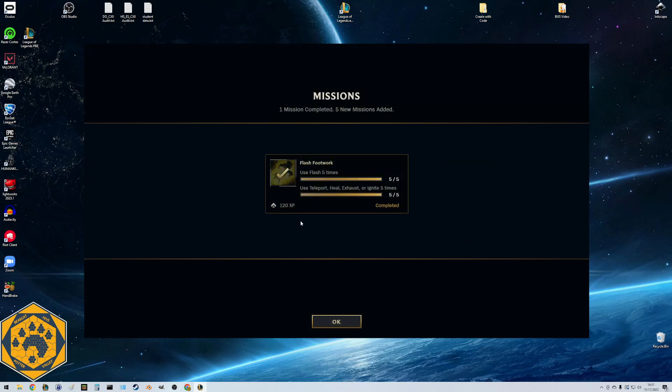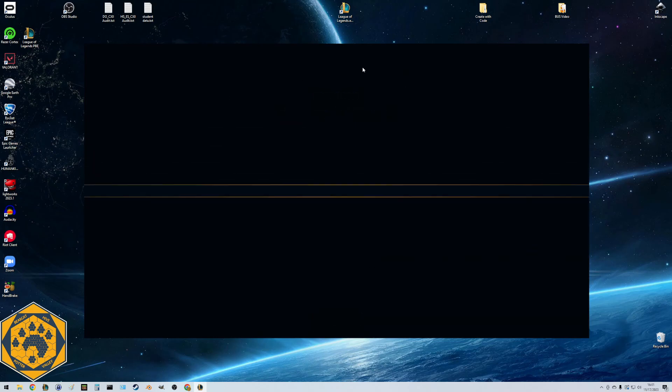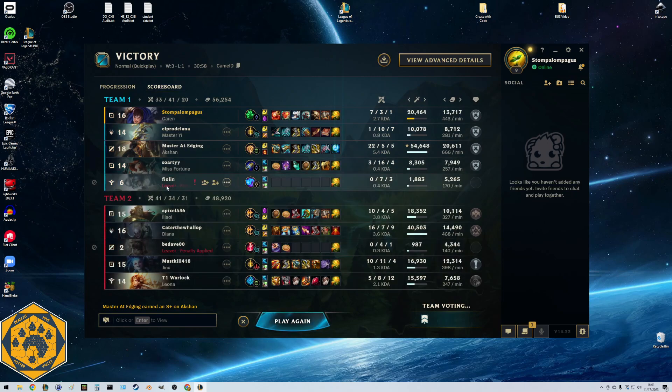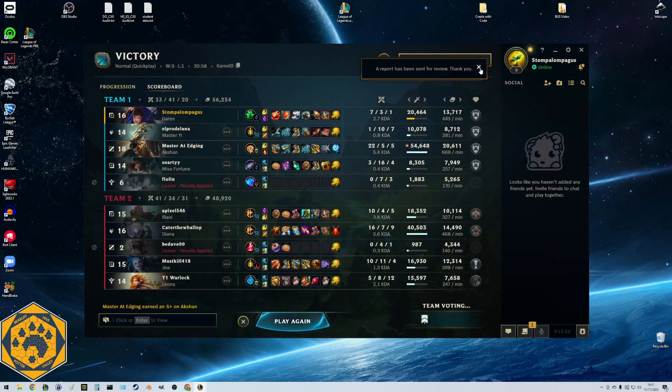We got an A this time - I was slacking. We upgraded a bunch of tokens. Our Sona never even bought any items - Jesus. Their Annie was also not present. Something wrong with the programming on those bots. I'm actually going to report them for cheating because they seemed a lot like bots based on their behavior. Hopefully it flags those accounts and they get punished. One of our next missions is to place 10 wards in a PVP match. We've dealt 10,000 damage and need 17 more kills.